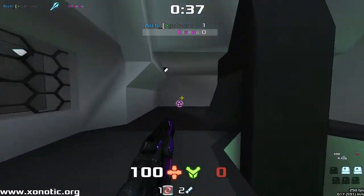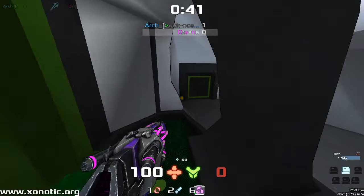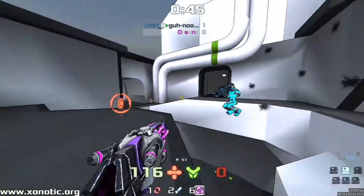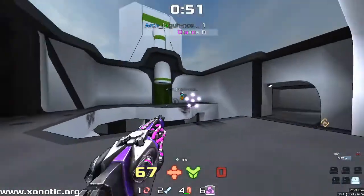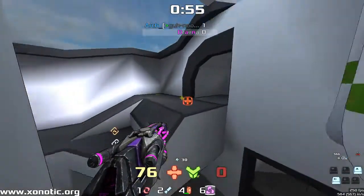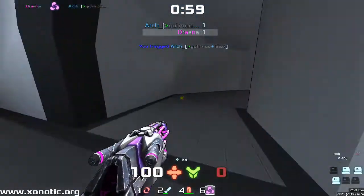Drainer vs. Arch — a very good matchup of two good duelers. Pretty evenly matched. Not sure about their experience on this map; it's not as well played as it used to be. But they seem to know where the teleporters come out, so they can't have too bad a knowledge of the map.